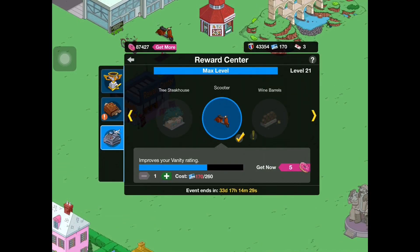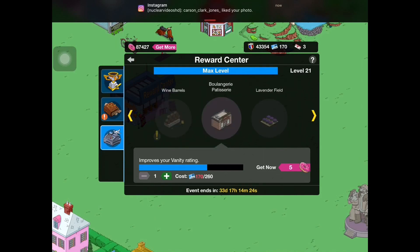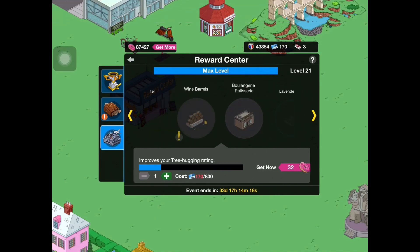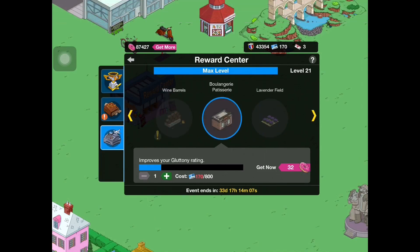Basically what you do is you earn Sky Credits, which you can use to redeem for these craftable prizes. Now there are levels associated with this — there are 21 levels in total. You might get two craftable items that are for one level, then to get to the next one you have to level up, and so on and so forth. The levels are not too hard to achieve; they're very easy goals.